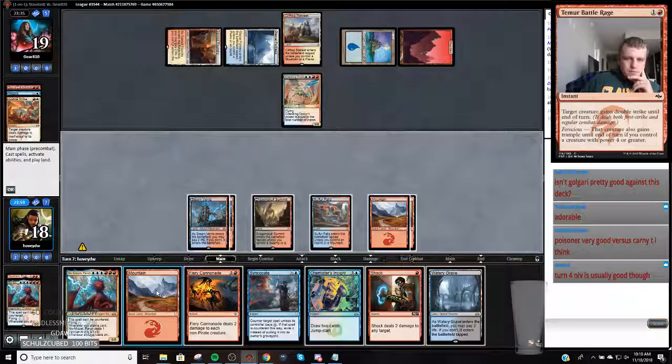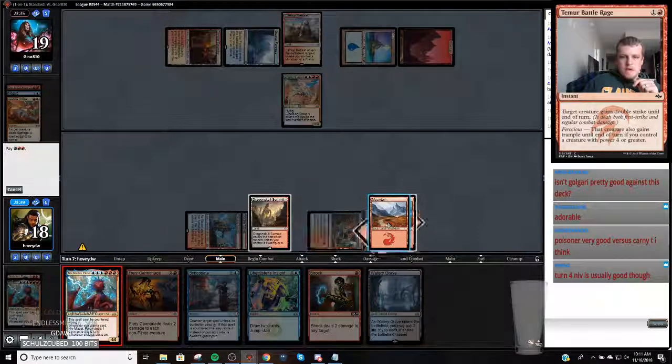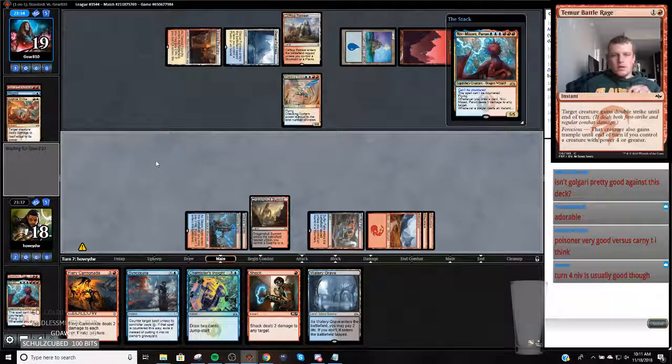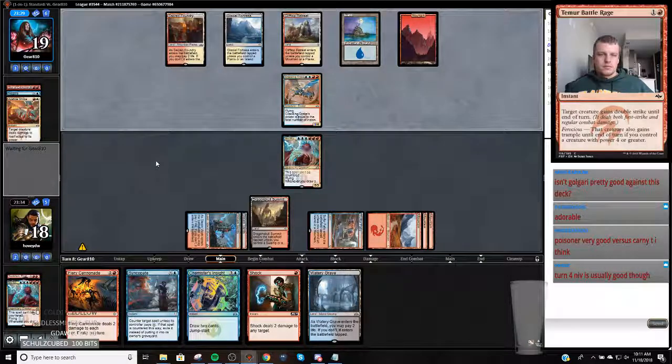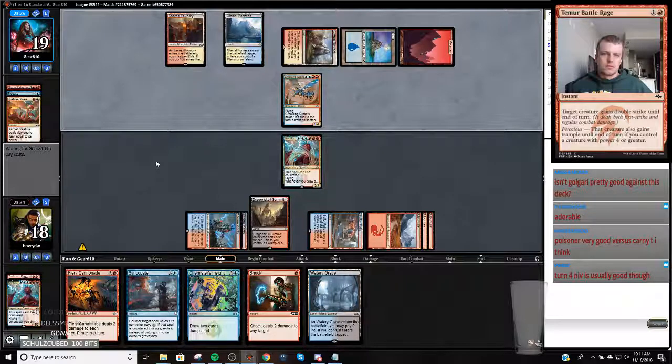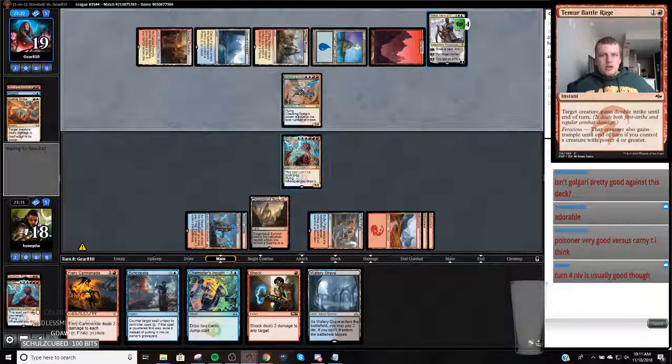One Crackling Drake. I kind of just want to play another Niv, but they're going to be able to deal with it. I don't really want to let them untap, so we have four of them - let's just keep them coming. They deal with this, we're probably going to find another one. And if they tuck then we're just going to shock them and shoot Teferi.